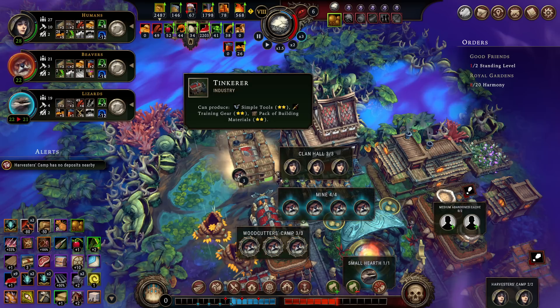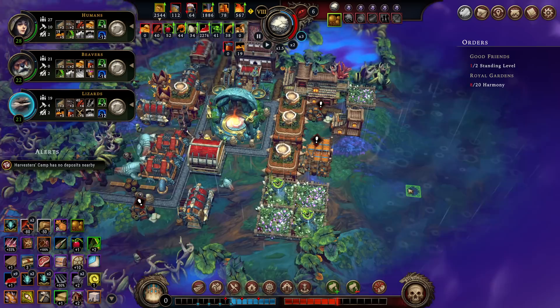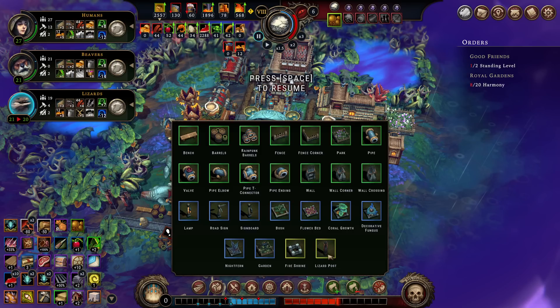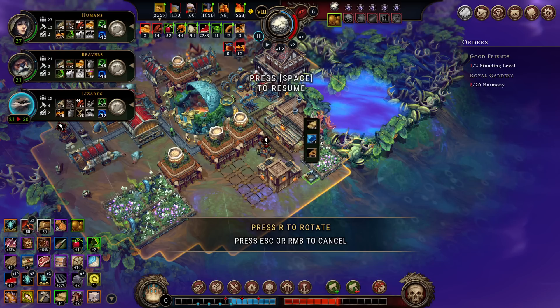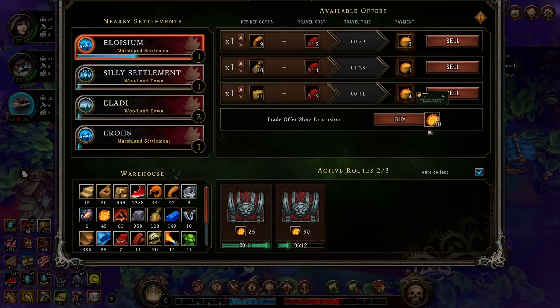I'll take some coats and some berries so that I can make some wine and have a couple of smiles out of it. I'm considering making a second tinkerer and putting it back-to-back with the first one. So you want 12 more harmony buildings? I can do that — counting them out, 1 through 12. That'll get us royal gardens complete.